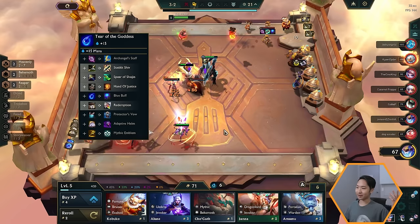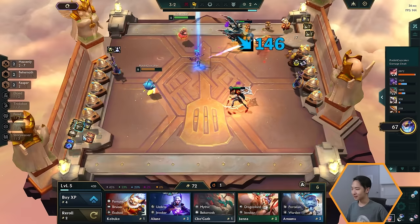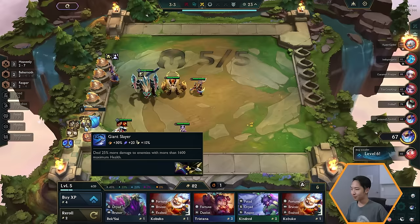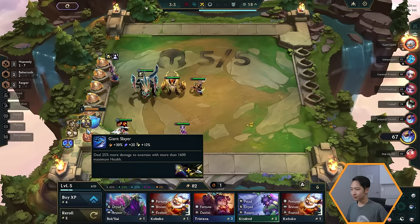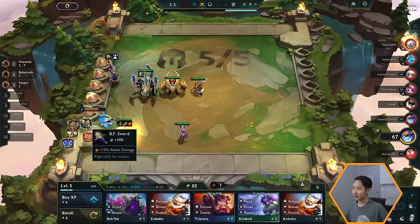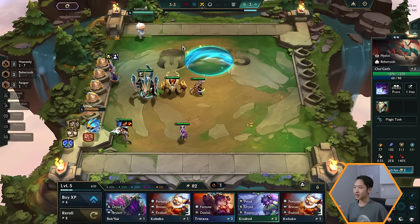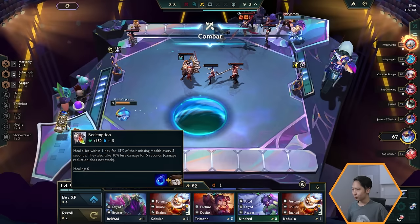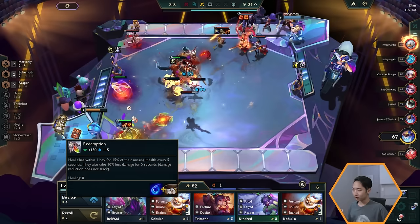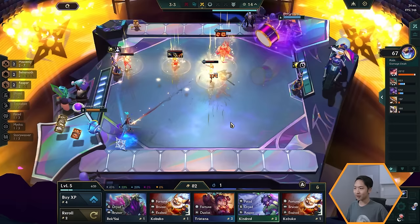Items are a bit complicated because there are nine different item components, creating a lot of different combinations. You can right-click items to see what they build, or hover one component over another to preview the result. For example, hovering gives Giant Slayer, which provides 30 attack damage, 20 ability power, 10 attack speed, and deals more damage to enemies with over 1600 max health. If you want a tank item you can hover components together — for instance, combining gives Redemption, which heals allies within one hex for 15% of their missing health.